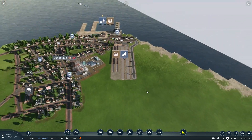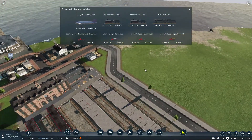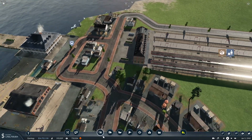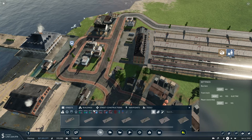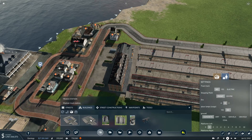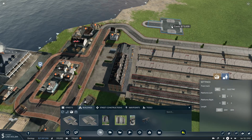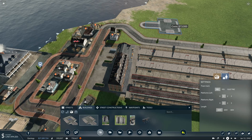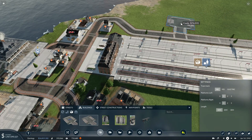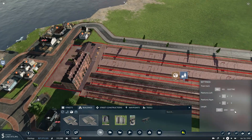Alright, let's see — more trains, more trucks, nice. You also have to place a goods station for trucks. So let's see if we can place it maybe over there.